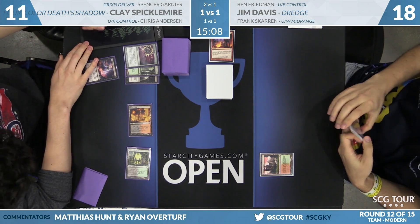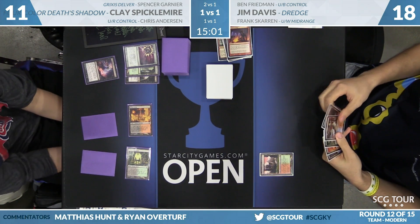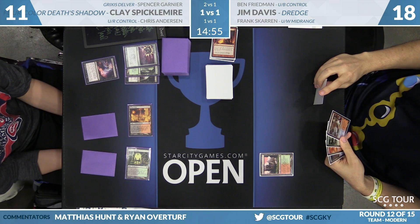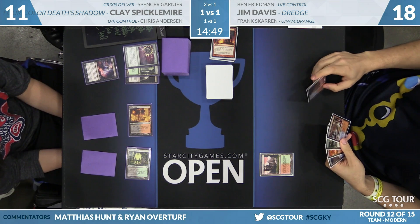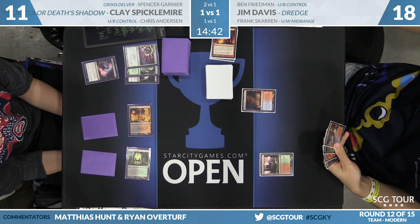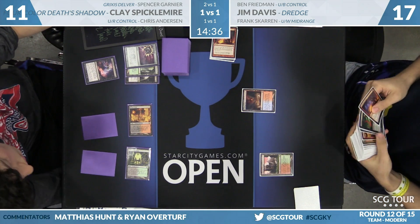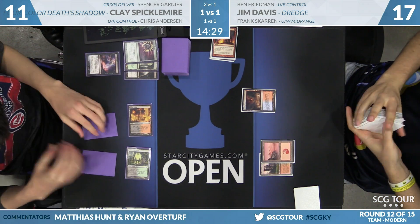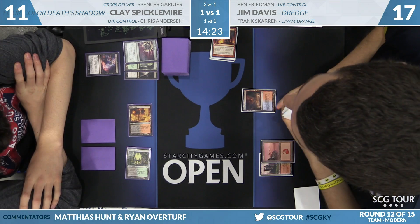Jim draws Life from the Loam — that one's kind of an engine unto itself, but it's a slow one; Dredge 3 is considerably less powerful than Dredge 5. Ben Friedman has moved over to watch the modern match as the Legacy players check out the exile. Clay also has a follow-up Tarmogoyf among the two cards remaining in his hand, so he'll be able to turn the heat up pretty quickly. Even though he exiled Jim's graveyard, Clay still has Land, Sorcery, and Artifact in his own graveyard — you can see him splitting it into two piles to count toward Delirium.